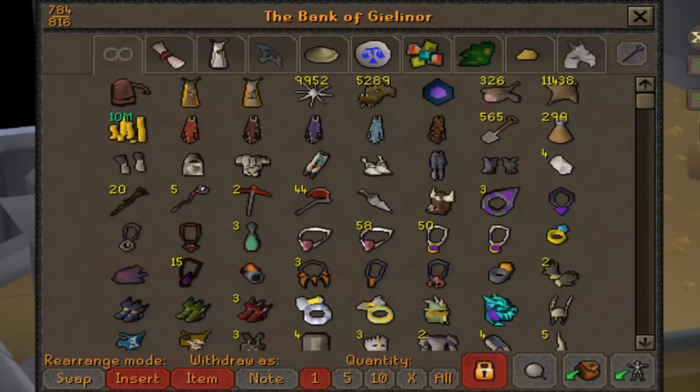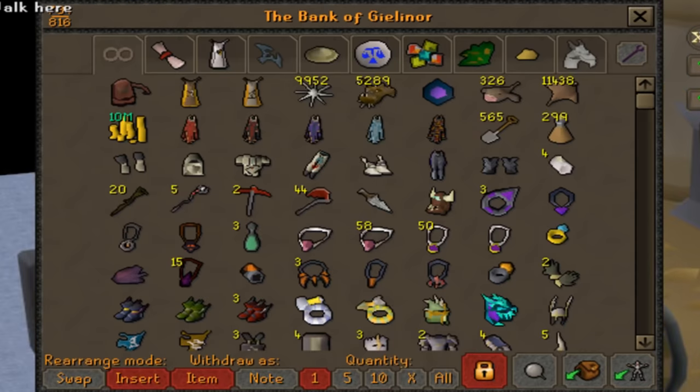To do this bank video I'm going to keep it simple — going through everything from the first tab to the last tab, top to bottom, left to right. The first tab is the most important because it has my most valuable items and is the one I use the most, mostly for PVMing and occasionally for clue scrolls.